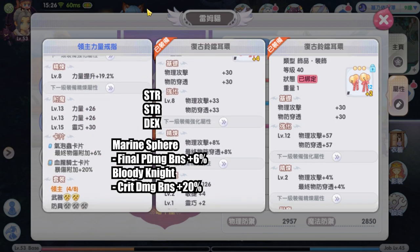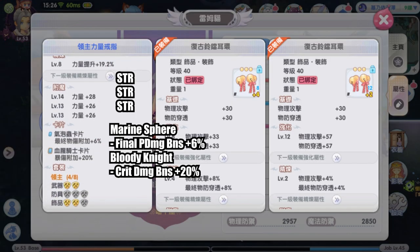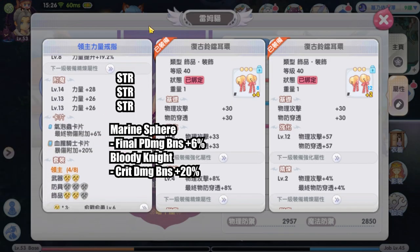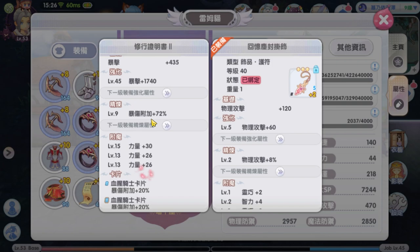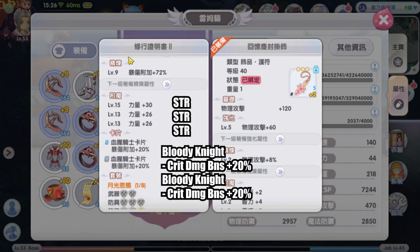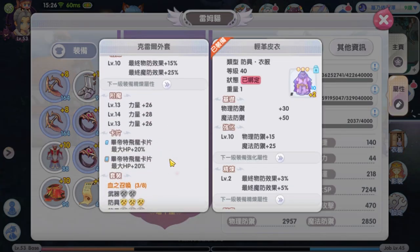On the strength accessories she has strength and dex enchant, 1 Marine Sphere final physical damage bonus card, and 1 Bloody Knight crit damage bonus card. On the other strength accessories she has strength enchant and similar cards — 1 Marine Sphere physical damage bonus card and 1 Bloody Knight crit damage bonus card. On talisman she has 2 Bloody Knight crit damage bonus cards. Surprisingly she does not use 6 Bloody Knight cards across accessories and talisman. On armor she has strength enchant and HP cards.